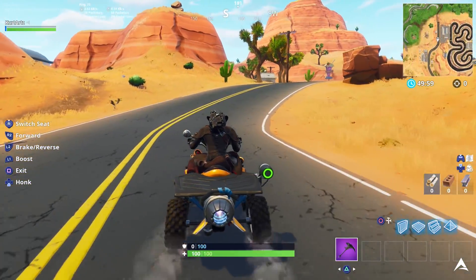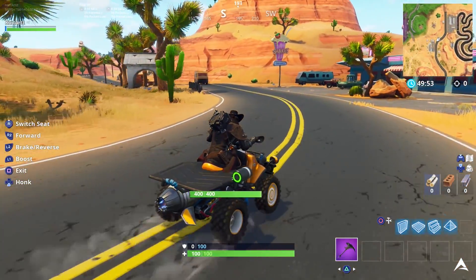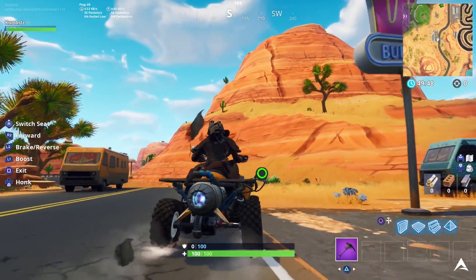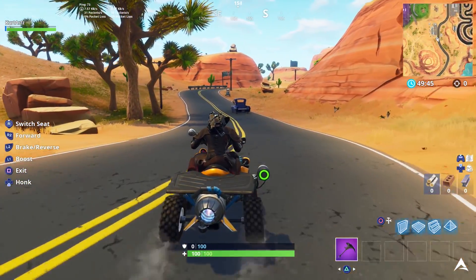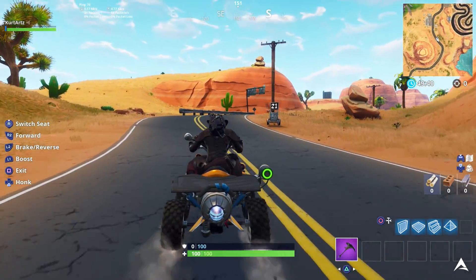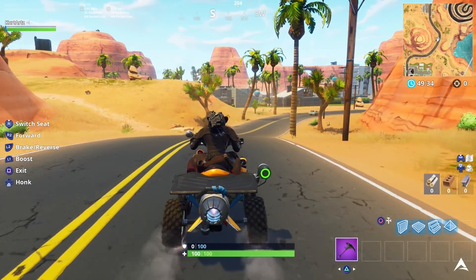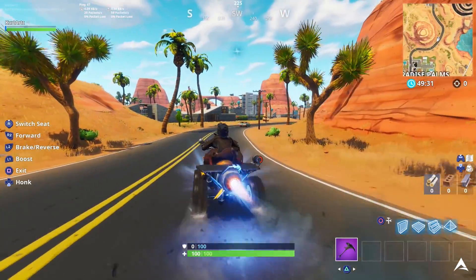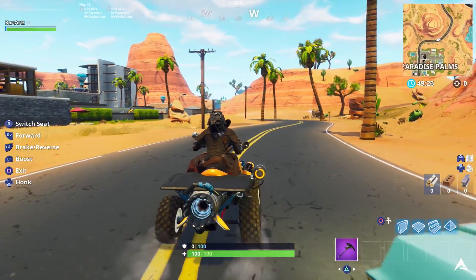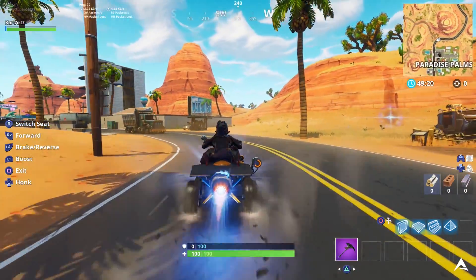For your second location, drive into the area headed towards the racetrack near Paradise Palms. As you can see in the gameplay, we're going along the roadway that passes a diner on the side. As you continue along the road, the speed sign is going to be off to your right. If you're using a quad crasher, this is going to be very easy — just have your boost available. Once you see the numbers flickering on the sign, go ahead and use your boost. You'll know you completed it because the sign will trigger a cop siren saying you're going too fast, and it will show on the left side of the screen that you've completed part of your challenge.